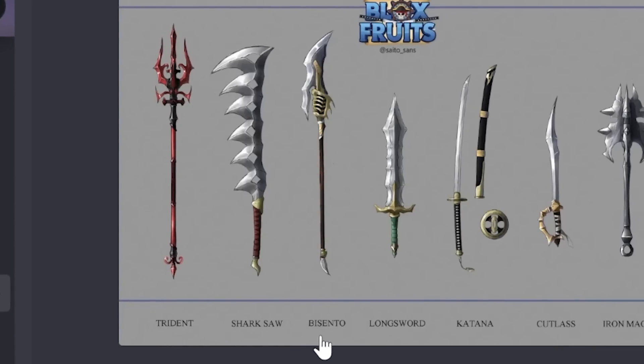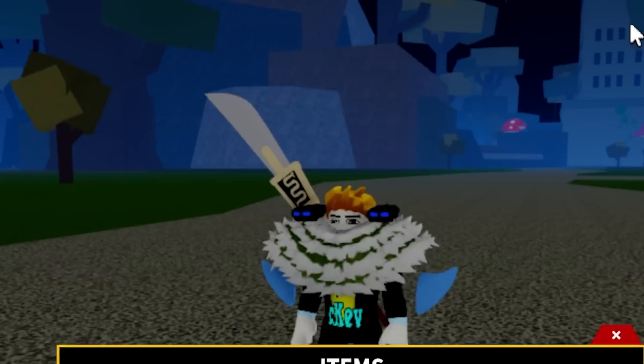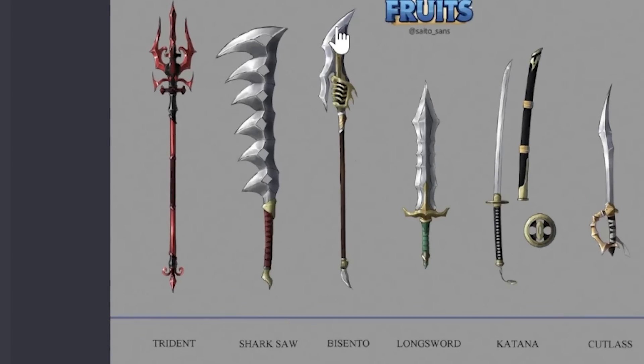Bicento - okay, I don't know, for some reason you guys love Bicento. Apparently it's a really good sword too. Oh okay, yeah there's a big difference. So this is how it looks right now - it's just a plain sword. But boom, in the new version you get a sharp edge here, you get extra details.